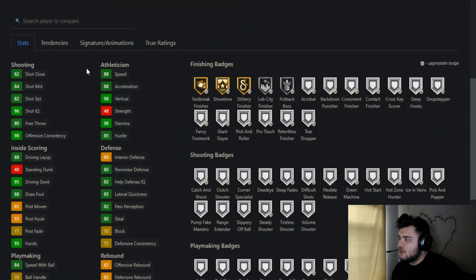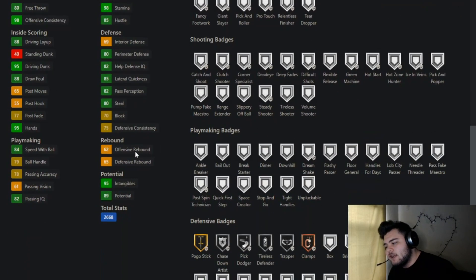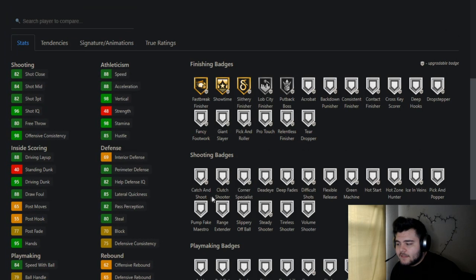He's a 6'8" shooting guard with 88 speed, a decent three, great driving animations, great dunking. You've got decent perimeter defense, 80 steals, 70 block, 85 lateral quickness — overall a very balanced card. He does get Clamps, you're able to upgrade him, add shooting badges, and you'd be able to snipe one on the auction house with shooting badges already added.